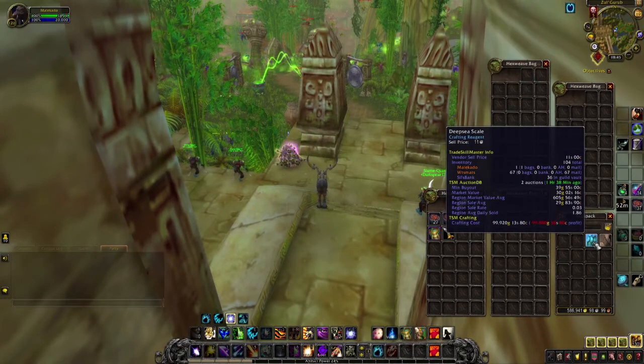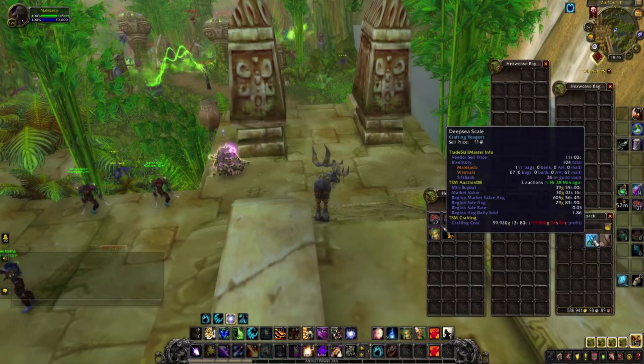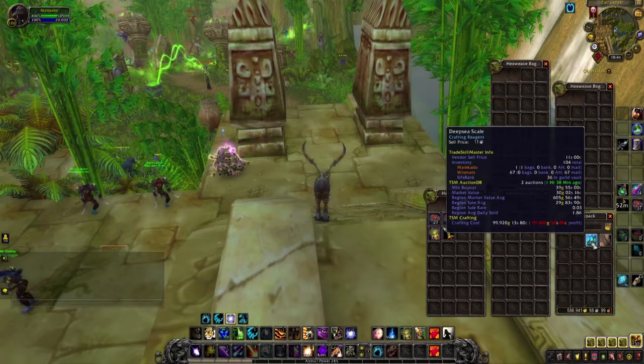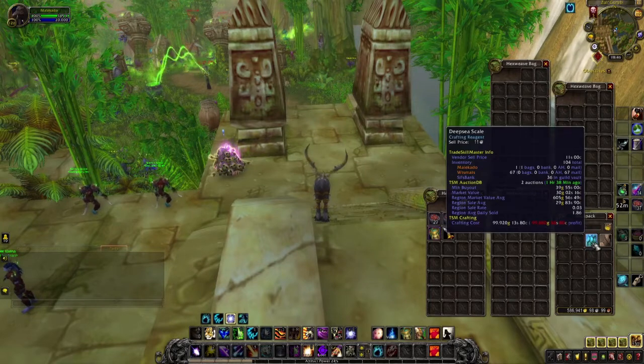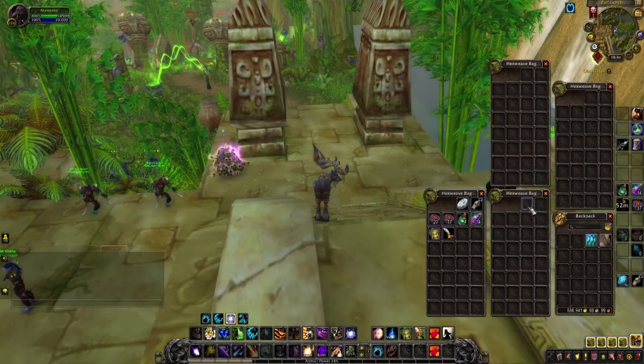The Deep Sea Scale has a market value of 30 gold on my realm — around 40 gold per piece. With almost a 50% drop chance, it's basically guaranteed that we'll make profit selling this on the Auction House. The sell rate is pretty low, but it's nice to have diversity on the Auction House. If you farm two to three hours, you'll build a big pool — put some on the AH and keep the rest in your bank until the first batch sells.